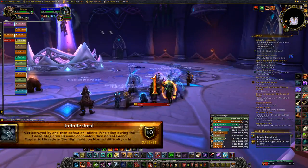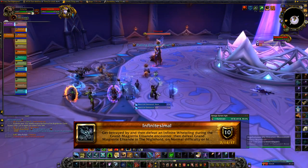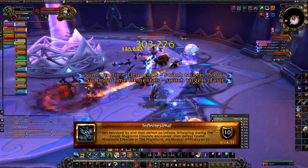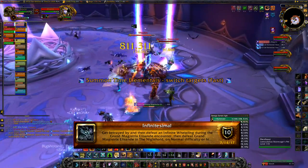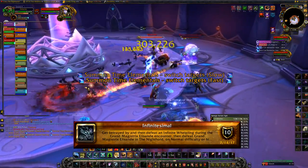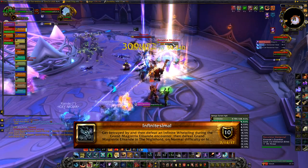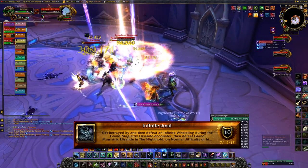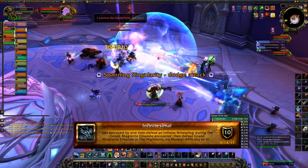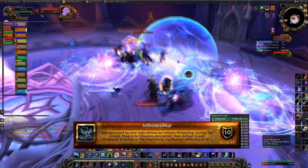Next is Elisande with the Infinitesimal achievement. You have to get betrayed by and then defeat an infinite whelpling during the Grand Magistrix Elisande encounter. You need at least one person in your raid to have the infinite whelpling pet, which can be found outside or inside the Caverns of Time near the portals. During the encounter she spawns a blue elemental and a pink elemental. The blue elemental doesn't move but the pink one does — bring the pink one near the blue. Have your raid kill the blue elemental, which spawns a big blue bubble, then drag the pink elemental near it and kill the pink one so the two bubbles overlap like a Venn diagram.